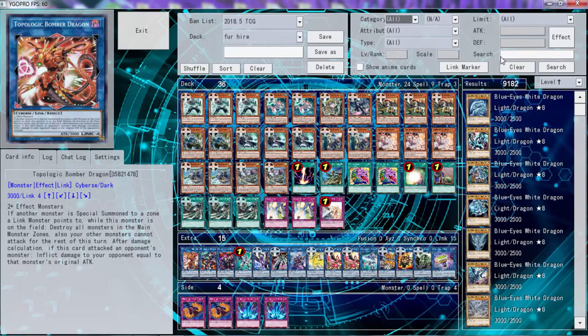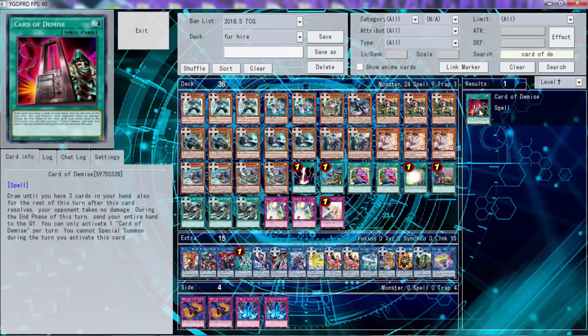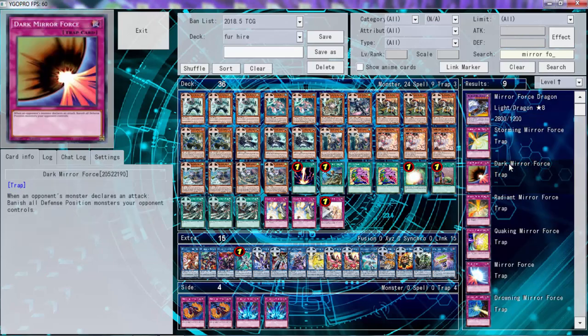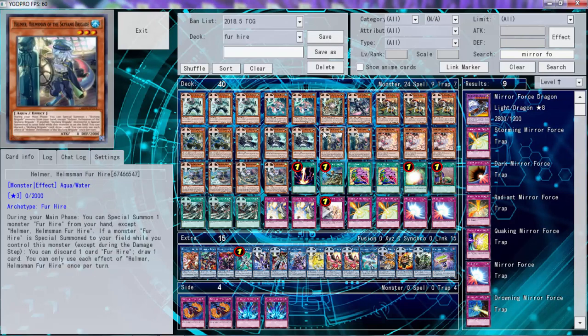Let me see — I think this works. You cannot special summon during the turn. Where's the one that does the other thing? Ties of the Brethren — okay, so we need some traps. What are some good traps? Mirror Forces are very good traps to put in here. We're going to put in two Stormings and two Mirror Forces.